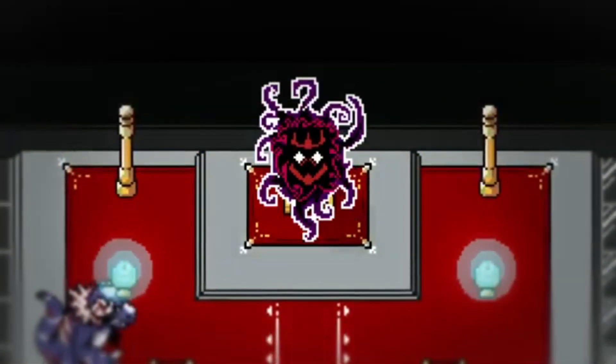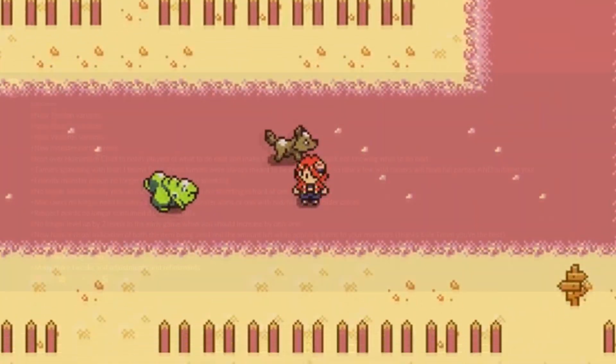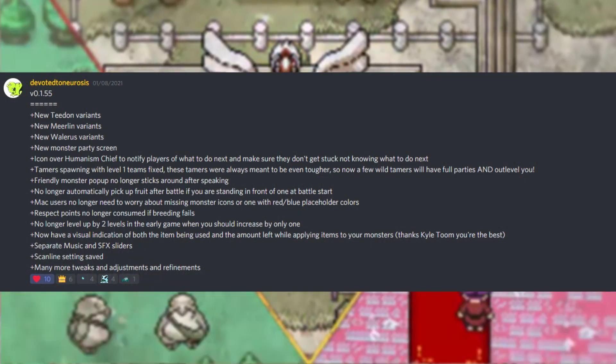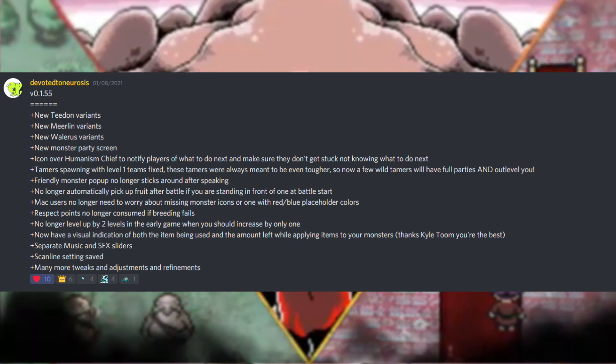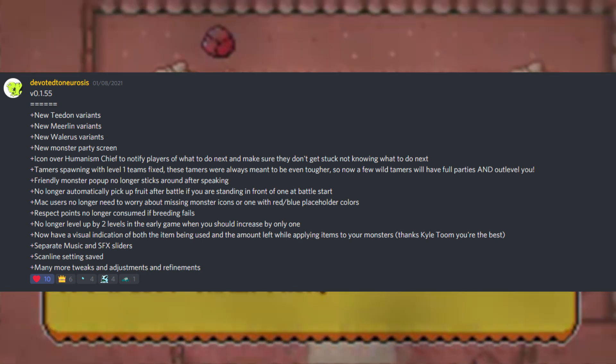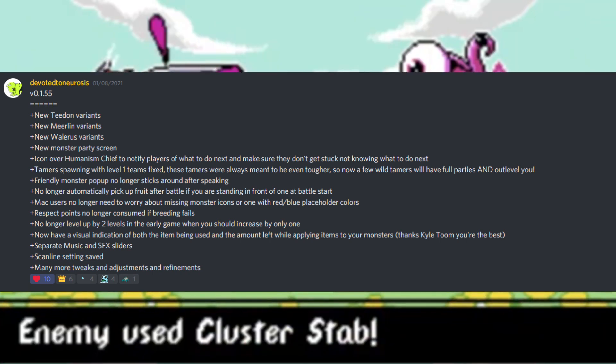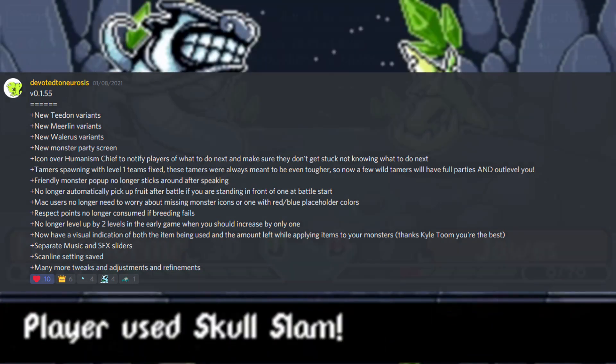Monster Crown Early Access recently updated to version 1.55 which mostly contains various fixes, but notably has added some new monster variants to T-Dawn, Whalerus, and Mirrorlet. We also got some other refinements like being able to manually slide the SFX and music volume separately, an NPC in the Humanism Kingdom that will tell you what to do next so you don't get lost, and more.